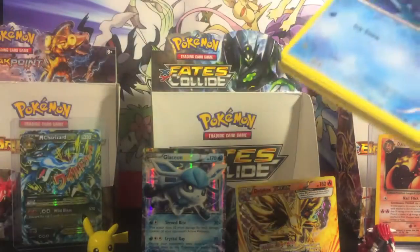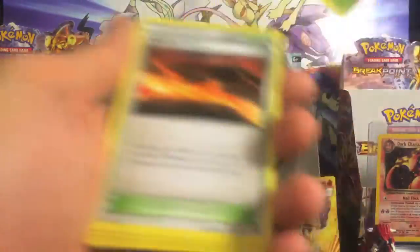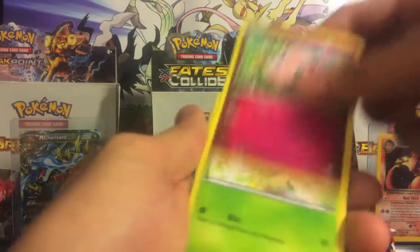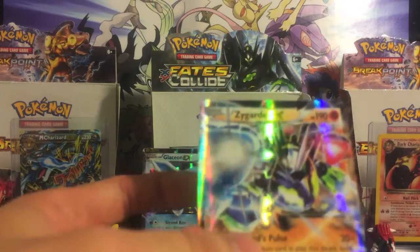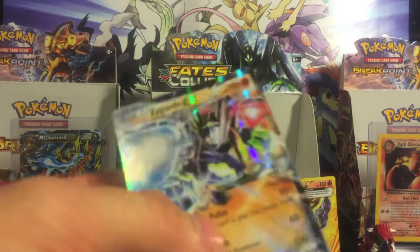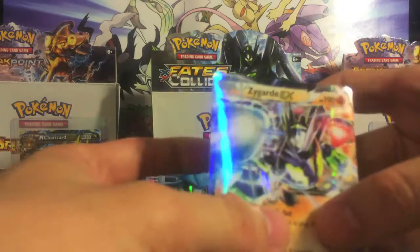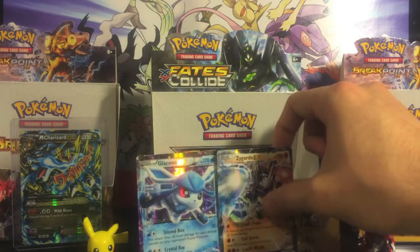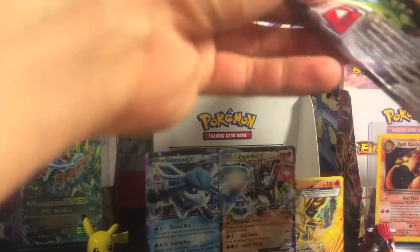You guys gotta let me know if you've been getting pulls as awesome as these. Scorched Earth, Deerling, Seal, Snuggle, Fennekin, Jigglypuff, Snivy, reverse Burmy — no way, another ultra rare! We got the Zygarde EX! It kind of looks like a Gundam — I'm not sure if you guys know what Gundams are, but it's like a super Japanese Megazord. That is awesome, that's a sick card. There's no way we could possibly pull any more ultra rares — that is ridiculous.